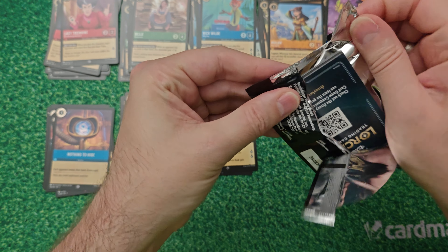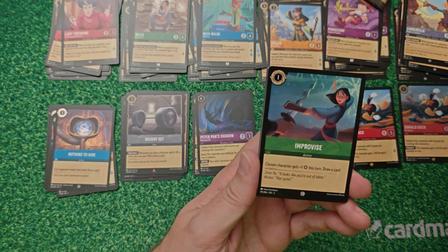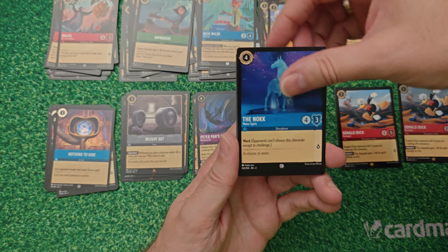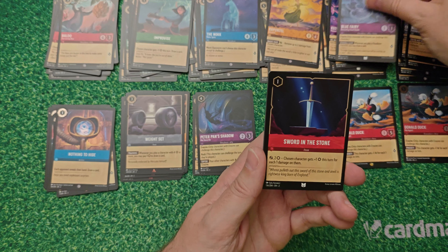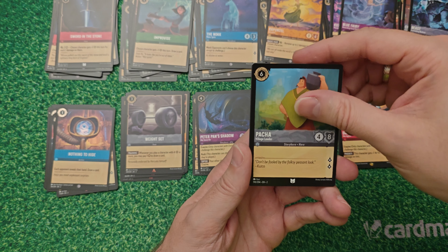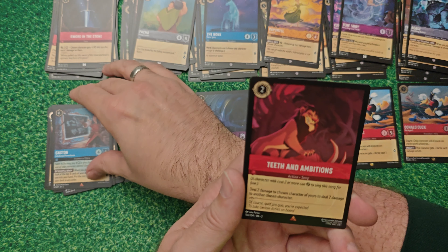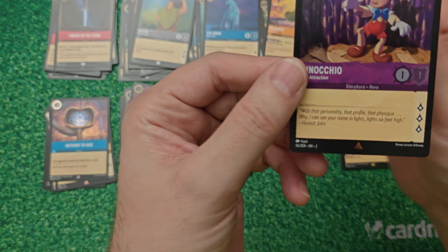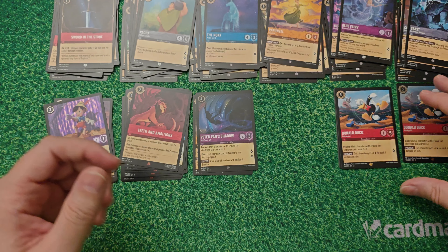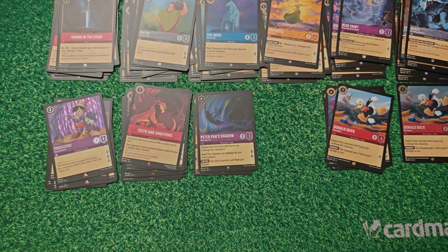Pack number eight, the last of this video. We've got Blue Those Guys, Improvise the Knock, Rapunzel, Kuzco, and Beast Blue Fairy. Uncommons are Sword in the Stone and Pasha. First rare is Gaston, second rare is Teeth and Ambitions, and the final foil is a rare - Pinocchio the Star Attraction. So that's six legendaries in eight packs - that's crazy! Thank you so much for watching. See you on the next video where we open up eight Queen of Hearts packs.